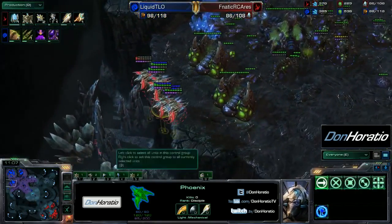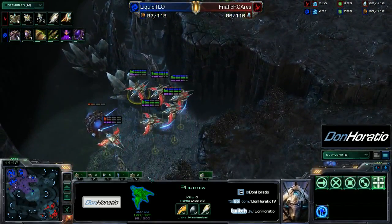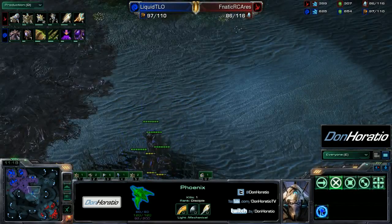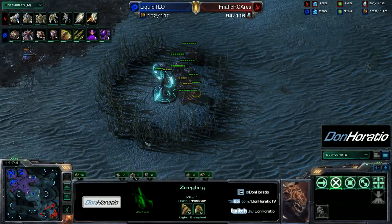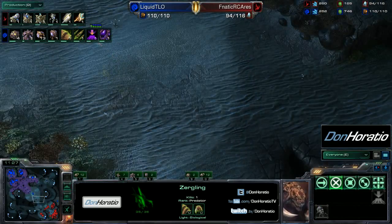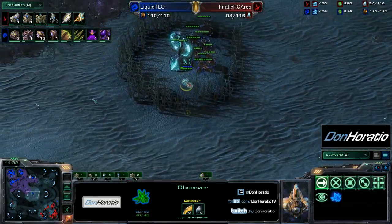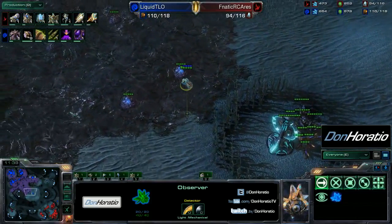Ares will probably just look to clear out a bunch of these overlords since there's not much else he can do. TLO with a small ling-roach army will secure the middle of the map. The observer for Ares is moving over to get vision of the enemy base, but spore crawlers from the Phoenix defense will do a good job against the observer as well, since they can detect it.